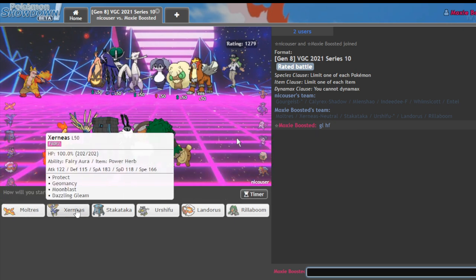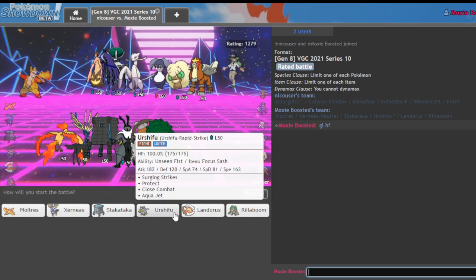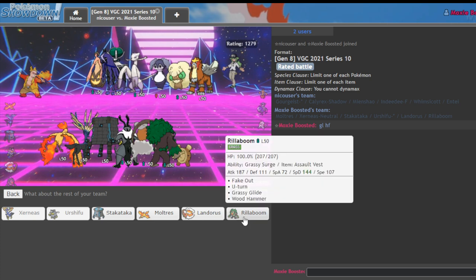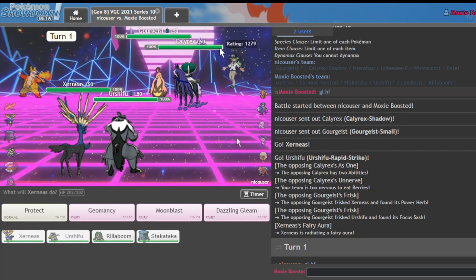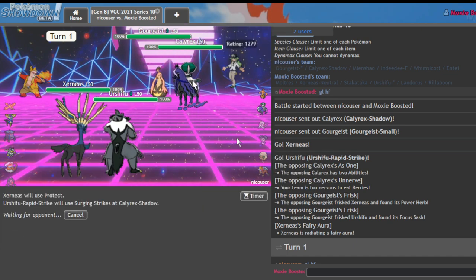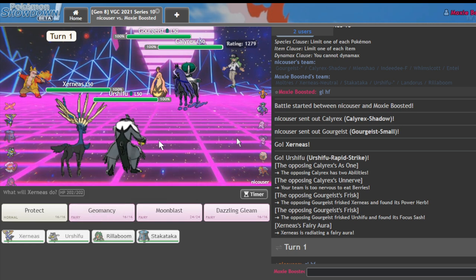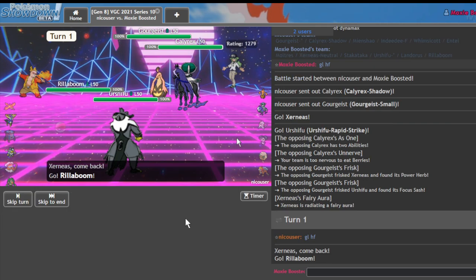I should be able to go with the Xerneas lead pretty well. I think Xerneas Moltres isn't bad. I definitely want to Protect. I could go Xerneas Urshifu actually — that isn't terrible. I'm going to bring Rillaboom in the back. I think my last mon is going to be the Stack Attack here. They do go with the Goregeist Calyrex lead. One would assume this Goregeist is about to Trick-or-Treat me — I'm going to go for the Protect and the Surging Strikes. I'm going to switch right into Rillaboom and Surging Strikes.